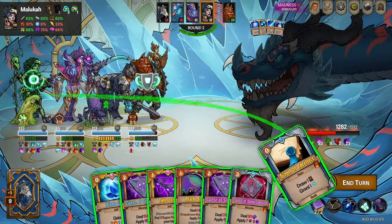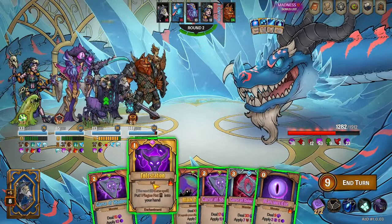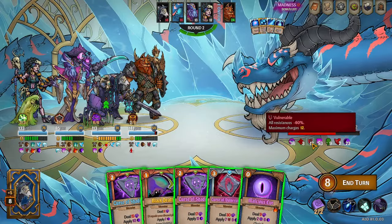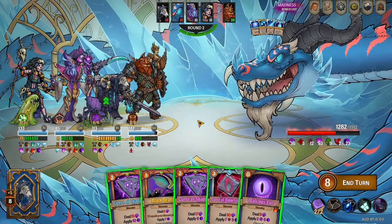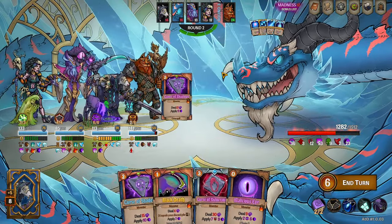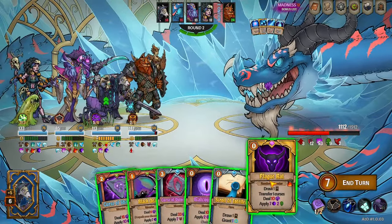I gotta draw cards first. Get some energy. I don't know the order I want here. So I'm at max vulnerable, thanks to Magnus here, so I don't need this curse of vulnerability. Let's start off with something — he's at 23 stacks. Let's do this big bad boy right here. That looked good. Look, plague rat — that looks fun. Draw a card, that looks really fun.